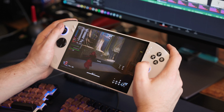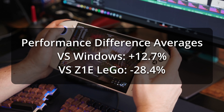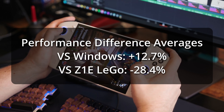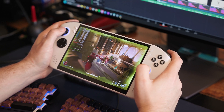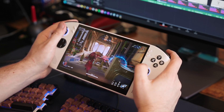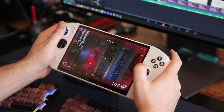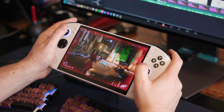To wrap it all up: averaging 17 and 30 watts across all three games, the Legion Go S on Bazzite or SteamOS performs 12.7% better than on Windows, but it's still about 28.4% worse than the Z1 Extreme. So does SteamOS save the Legion Go S? In my opinion, no — at least not at the $729 price point currently available in the US. However, this does paint a more positive picture for the $499 16GB RAM version coming with SteamOS in May.